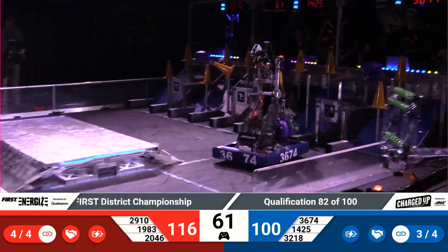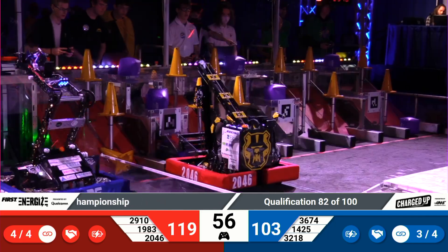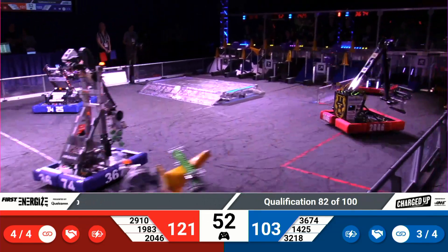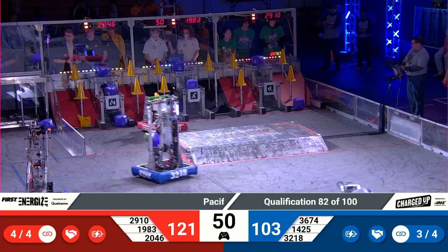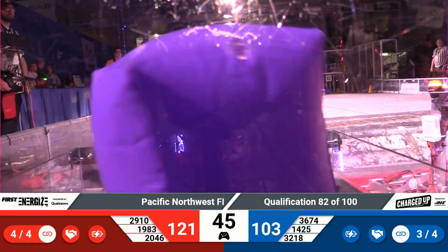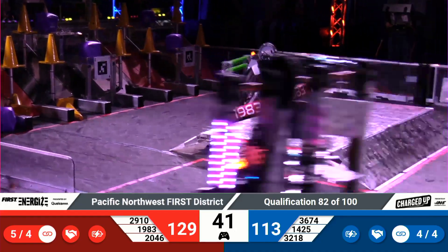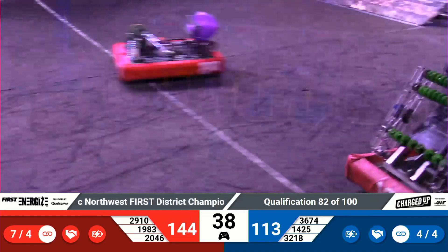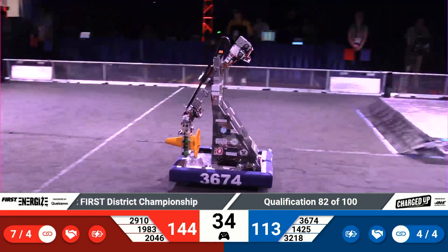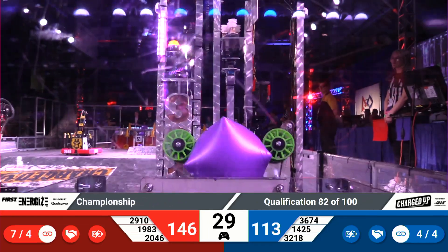29-10 nearly upends themselves, but that low center of gravity keeps them locked on the ground. And they put another cone on the middle row. Red Alliance still with four links completed and a 121-103 lead as we hit 45 seconds remaining in the match. Looks like it's going to be another two links just like that on the Red Alliance side of the field. They're up to six and 144 points — make that seven. Full grid once again not off the table as we still have 33 seconds to play. 113 points on the blue side of the field.